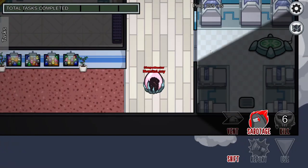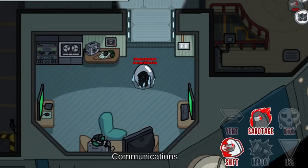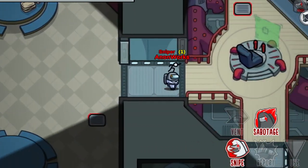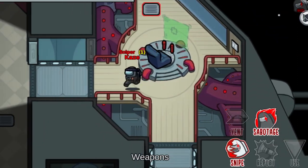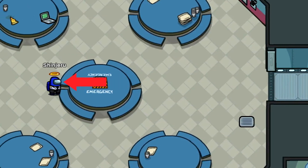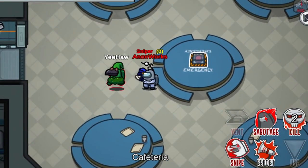Shape Master is an impostor that has no shapeshift cooldown and can transform again whenever he wants. However, he can only stay in the shapeshifted form for a short duration. The Sniper is an impostor role that allows long-range killing. First, he can snipe by shapeshifting into someone, then move somewhere and release the bullet when he unshifts. The direction of the bullet will be from the location where he shapeshifted to the point where he unshifted, hitting someone along that direction. After using all his bullets, snipers can do normal kills like a typical impostor.